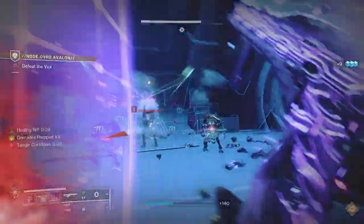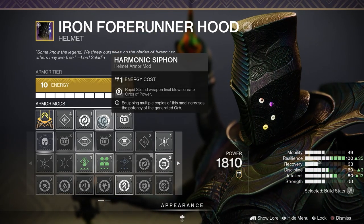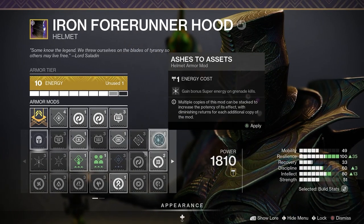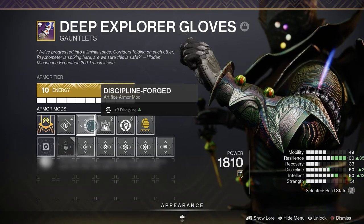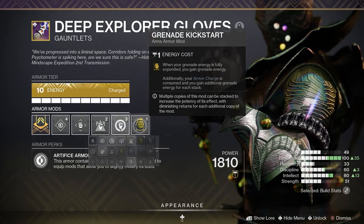It's time for the mods. On my helmet I have double Harmonic Siphon — rapid Quicksilver Storm kills create orbs of power, easy orbs of power to proc Woven Mail and Tangles. Multiple copies increases the potency of the orb. Since our grenade spawns Threadlings and for the most part we will be eating our grenade, there's really no point equipping Ashes to Assets here. I also have a heavy ammo finder. On my gauntlets I have Focusing Strike to get rift energy by dealing melee damage — no kill necessary, just damage. I also have Heavy Handed in case I do get a kill with melee, giving me an orb of power.